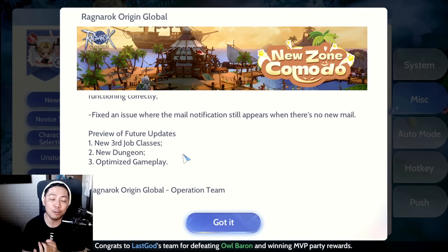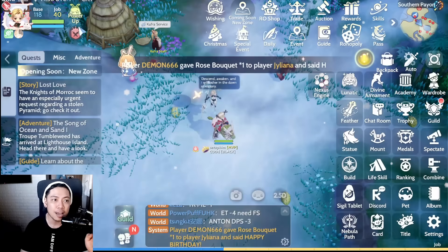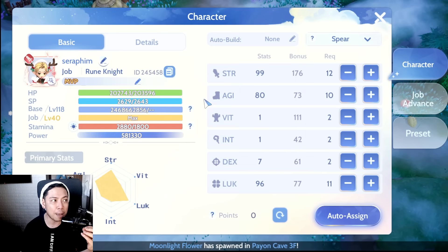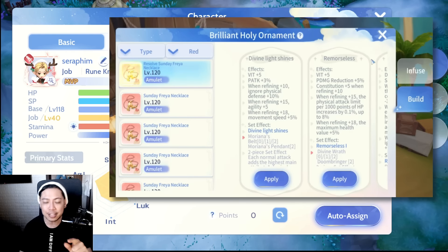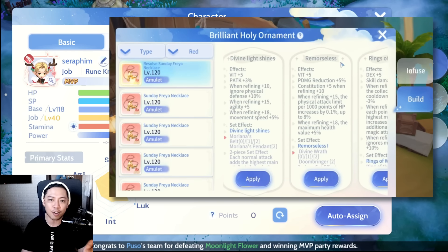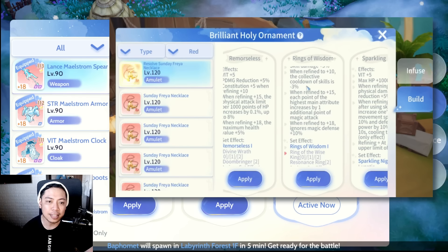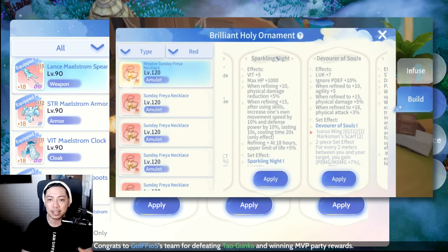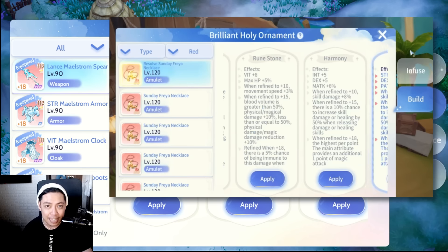Currently in the Taiwan test server along with the third job classes patch are new Divine Armament accessories. These can be obtained at level 120 and above. Considering that servers like Frontera, Islude, and Moroc are set to level up on January 22nd — reaching level 123, which is above 120 — I'm expecting these new level 120 Divine Armament accessories will also be released. They follow the same set build structure, letting you choose which effect applies to your gear. So if purchasing the current accessories is a bit heavy, it'll be easier to get them in the future through Divine Armaments.